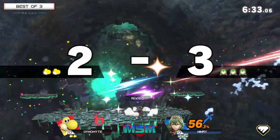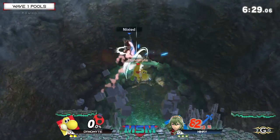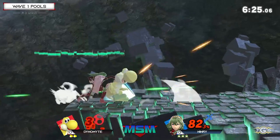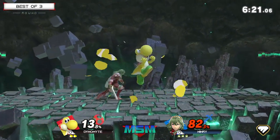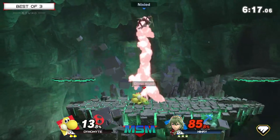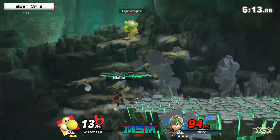Does he make it from that far? No back air on the air dodge, no double jump from Yoshi — very solid edgeguard from Ninry. Right now he's in the driver's seat. Yeah, it looks like the stage counter is working out in his favor. Having a flatter surface without platforms means Dynamite can't mix up his landings as easily — you have more room to react to the air drift, juggle, and stuff him out of the air.